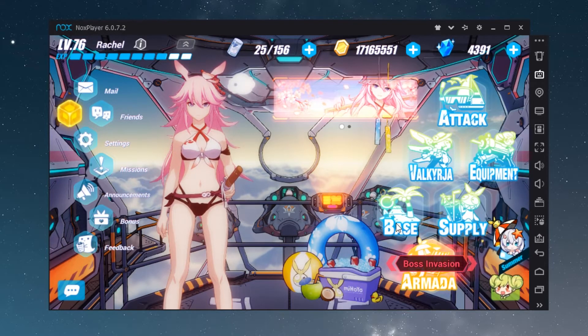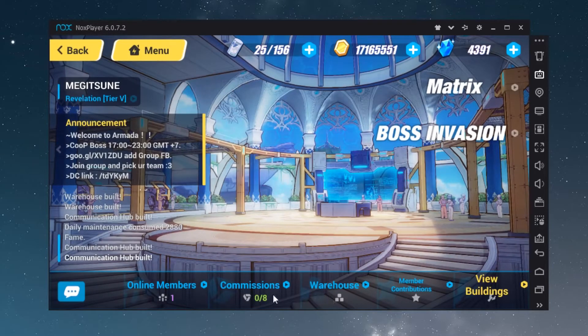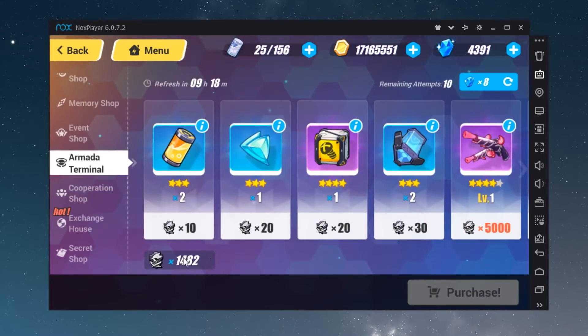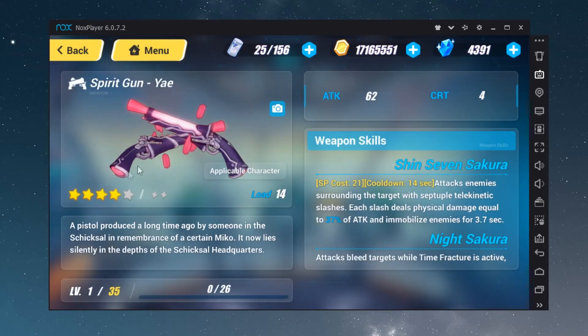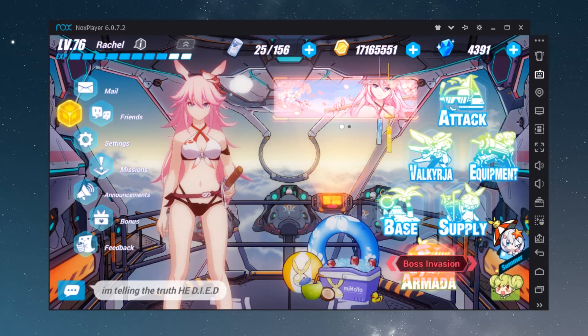So you already have three ways to find Honkai Crystal. The next way is to do Boss Invasion and collect Corp materials. If you have 5000 of these Amara materials, you can buy a specific weapon, salvage it, and get the crystal that way.